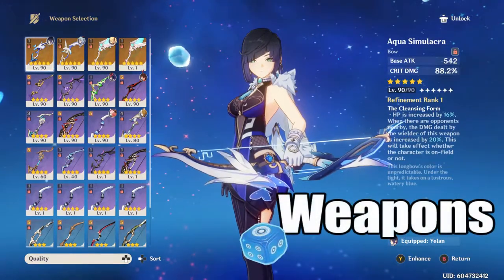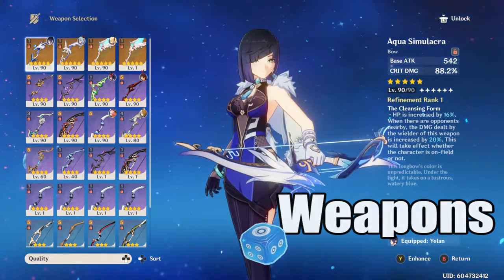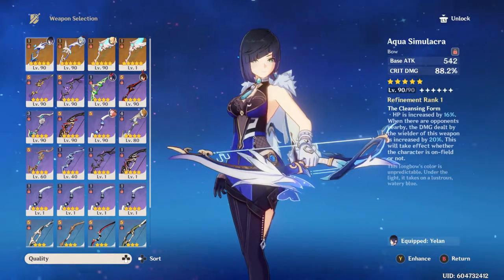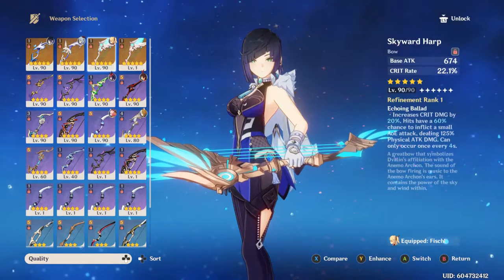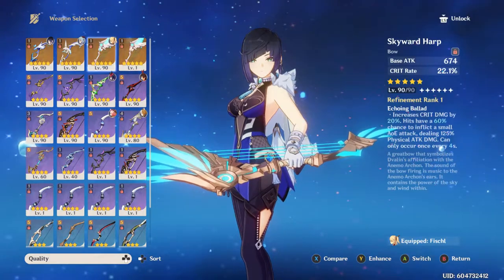Moving on to weapons — without a doubt, her best weapon is her signature weapon, the Aqua Simulacra. This one has huge crit damage and also HP percentage. Another really good weapon is the Skyward Harp. I would say this is her second best, because it has crit rate and crit damage.